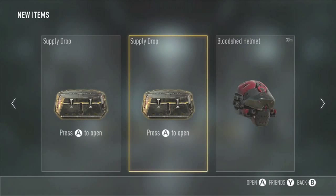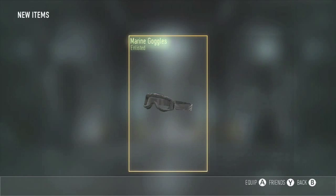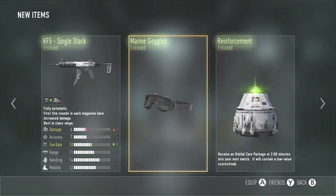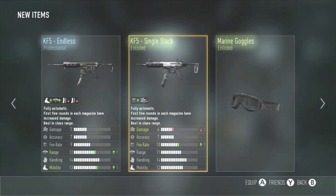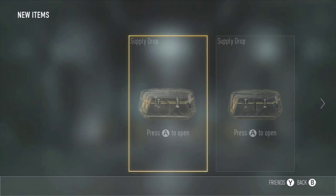We've gotten ourselves two more supply drops, let's see what we got. Goggles I won't wear, reinforcement I don't care about, and a KF5 — not good. And in our second one: KF5 Endless, which I already have. Not a great pair of drops.